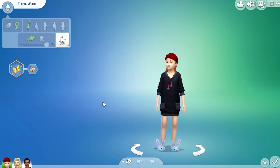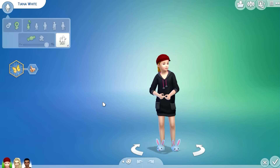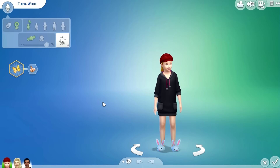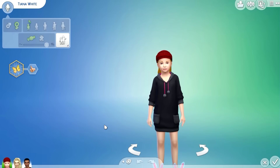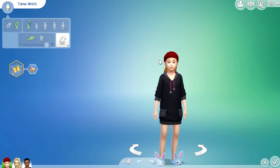Hey guys, welcome back, Sparkles Parks here. This is my Let's Play The Sims 4 Disney Princess Challenge, Season 2: Cinderella. We're going to plan an outfit for Tiana. She's wearing a cap for when she goes to bed, so I'm going to take that cap off.